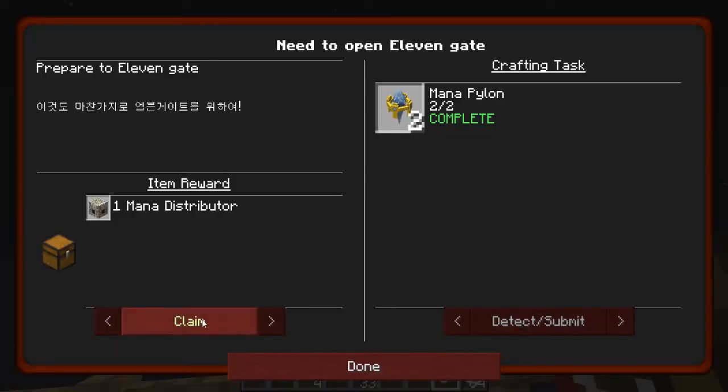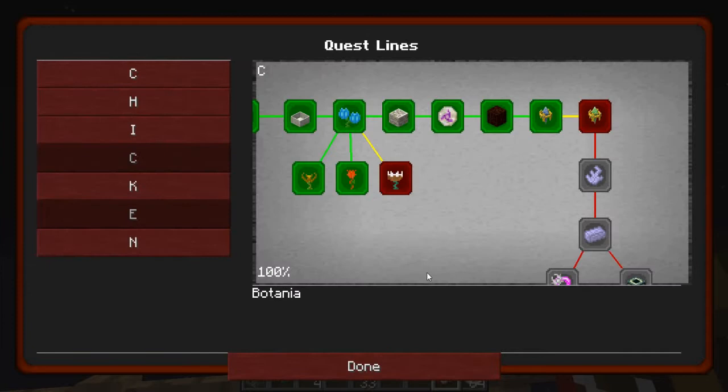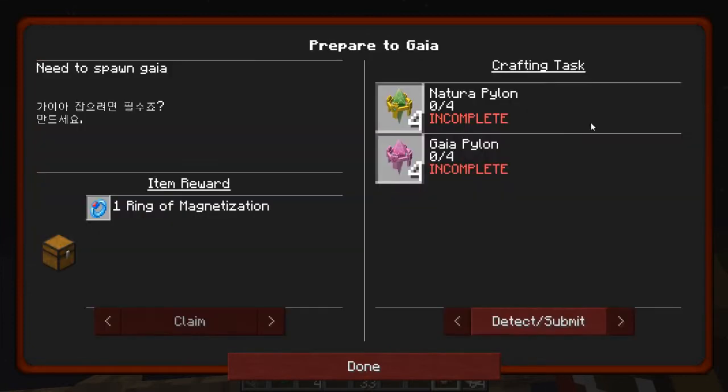I get a mana distributor as the quest reward. And then this is what's used to spawn the Gaia Guardian. I'm not going to do that just yet, but I do want to make the elven gateway.